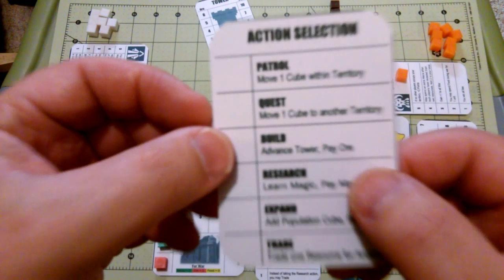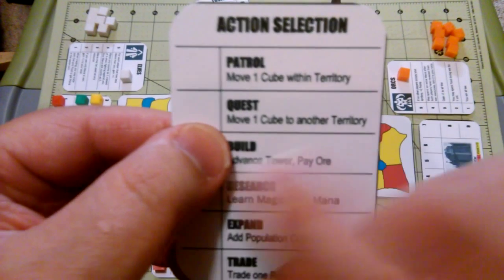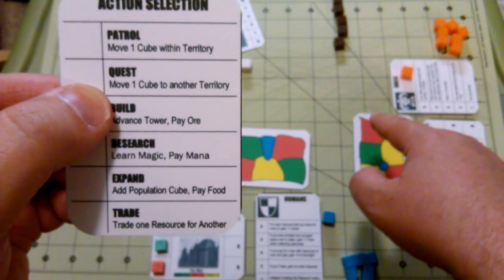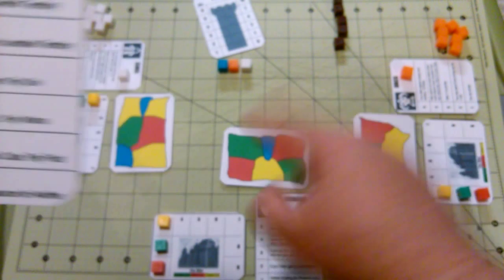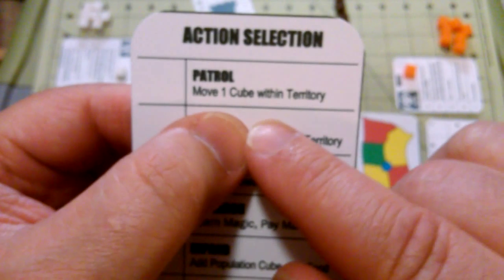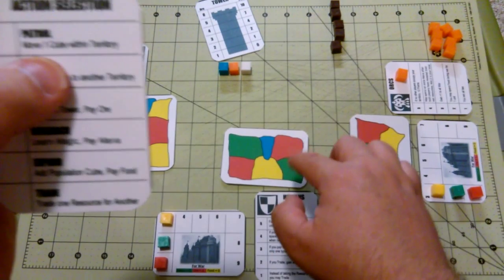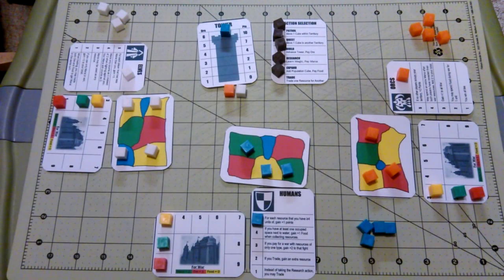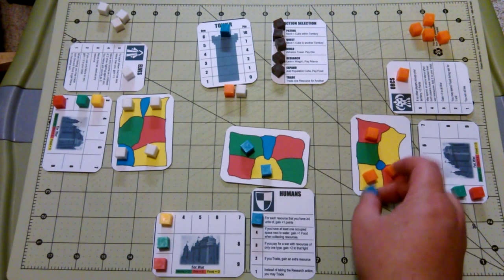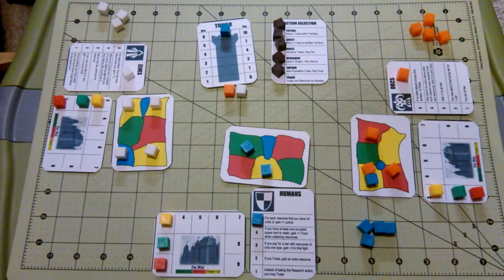You can also quest, which allows you to move from the edge of one territory to the edge of another — even if you're on an opponent's territory, you can jump from one to another. And lastly, there's patrolling, which is moving to an adjacent territory within your own area. Now, a quick aside about something that can happen after moving: a war. If you move one of your cubes into a spot with another player's cube, that causes a war.